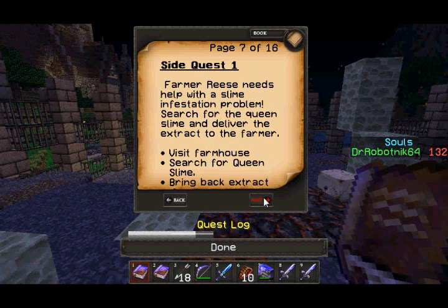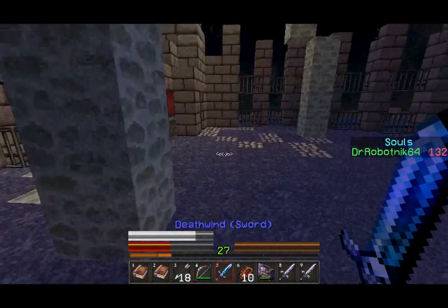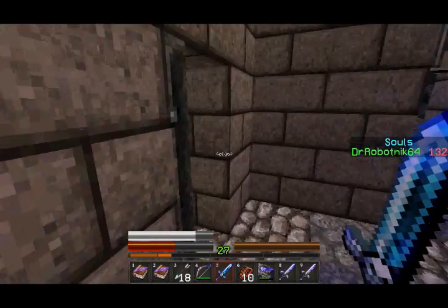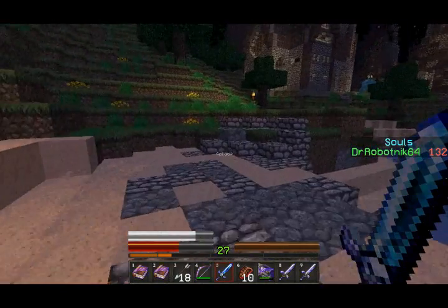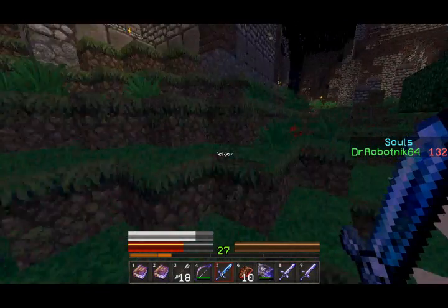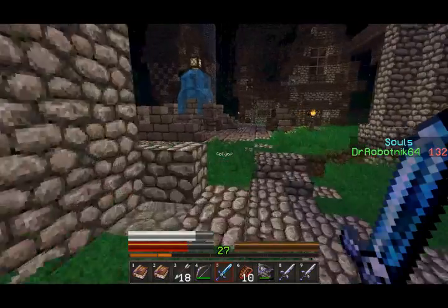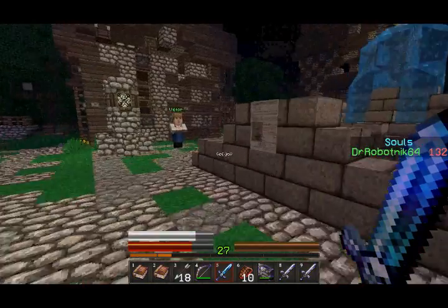Farmer Reeves needs help with a slime infestation problem — search for the Queen's slime and deliver the extract to the farmer. That's a side quest. I don't know if you're supposed to do the side quests, but maybe I could do them. The corruption from Herobrine's realm was leaked into the mountains — travel there and enter his dimension. That's quest five, which is what we have to go and do now. There is some lag, but this isn't as laggy as it was in the last part.